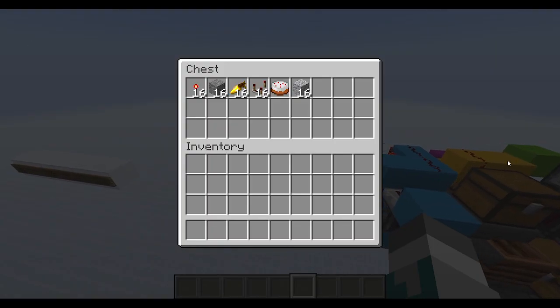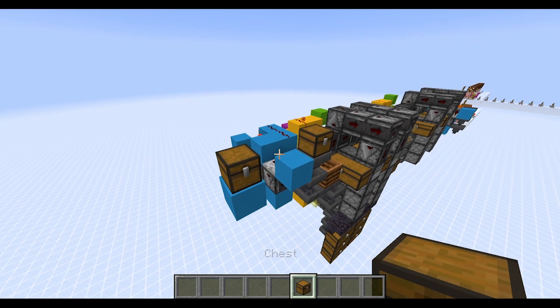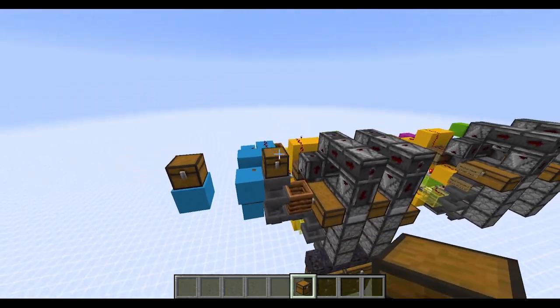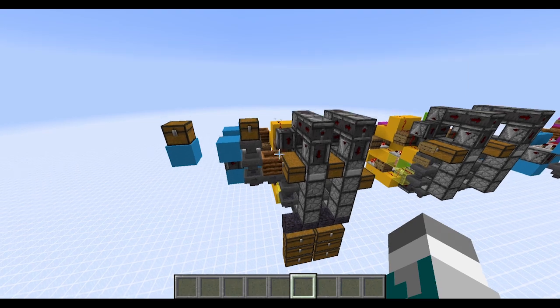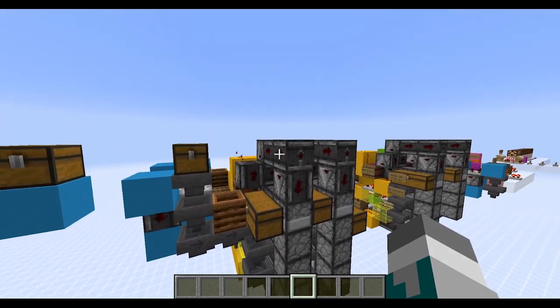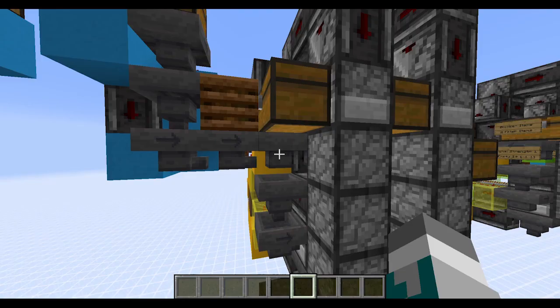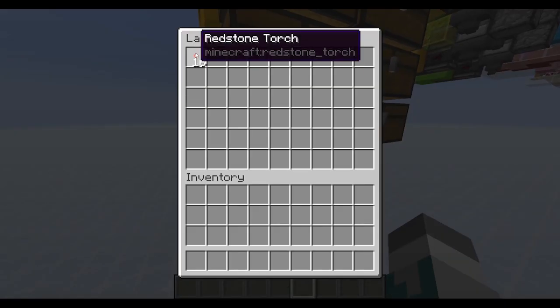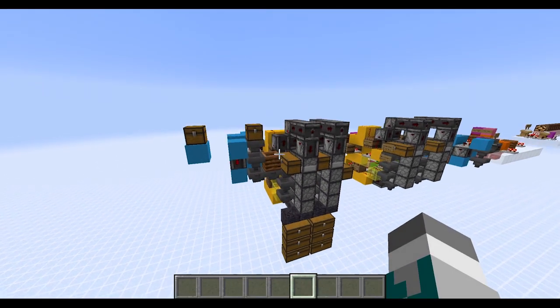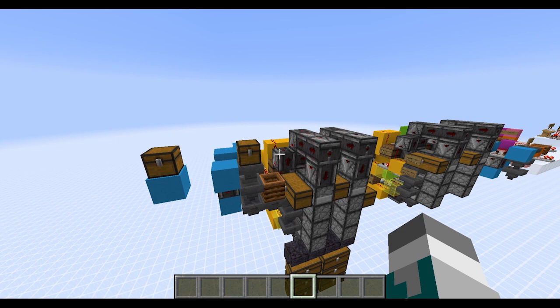This here is the exact chest that we're putting in. I'm going to copy the NBT data and just place that chest on top of there, and we should start to see it sorting. That first observer line is the indication that it's starting to sort. Those are our redstone torches coming down here. While this is sorting, I want to clear up a little bit of confusion related to the term item defragmenter.